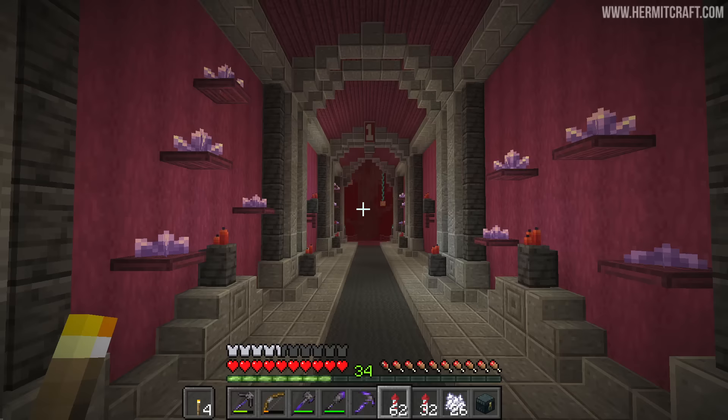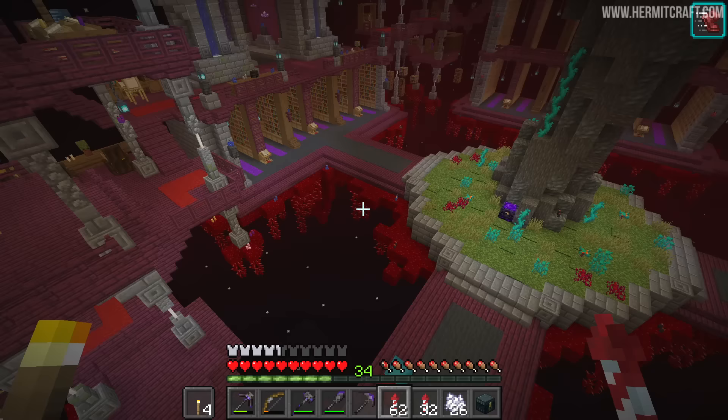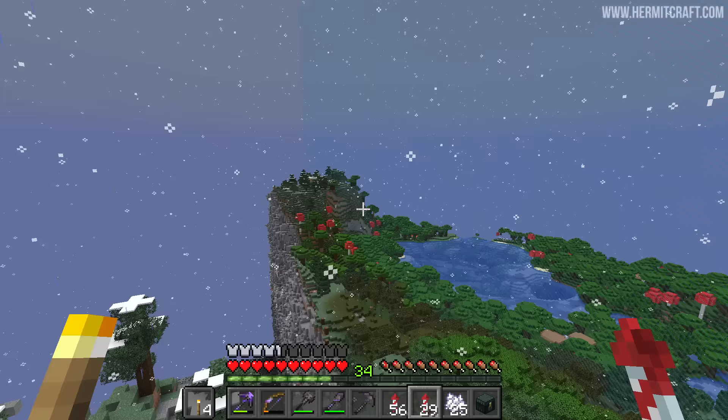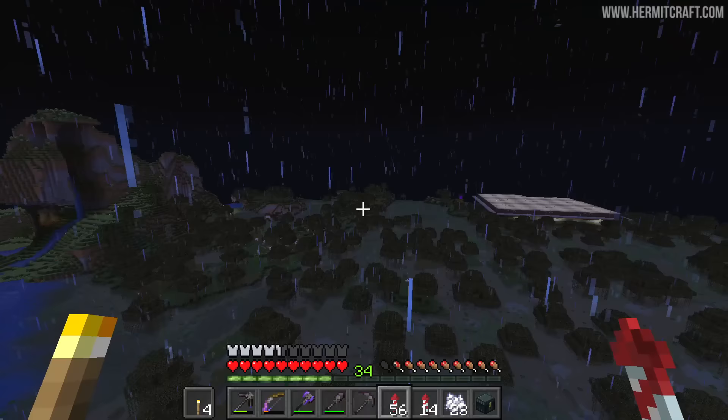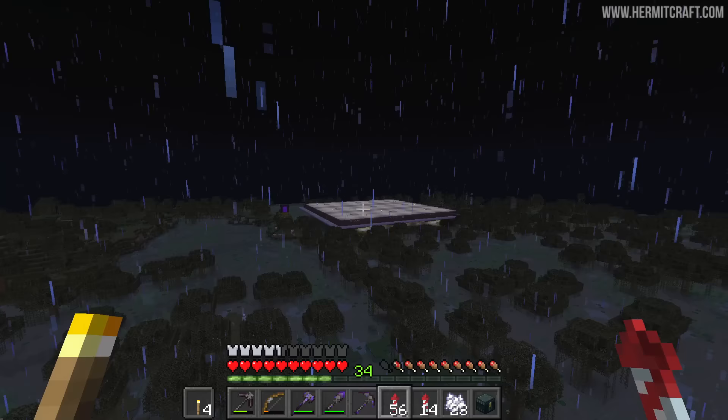The first thing we're going to do is go on a flight across the world — we are going on an adventure, a journey. It's even snowing, and I found the world border. Dang it, I'm going in the wrong direction. I have flown a long way out to find this swamp, and there's a farm here, which means it's unlikely that this is new terrain.